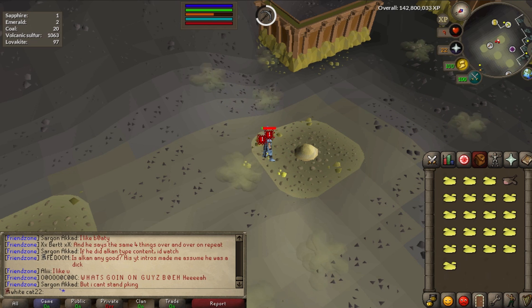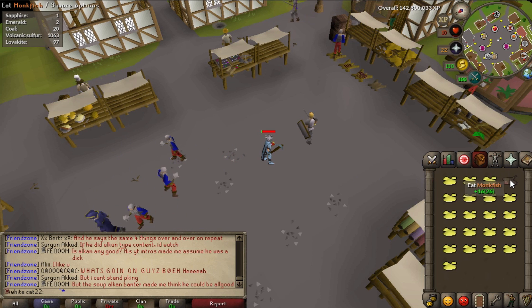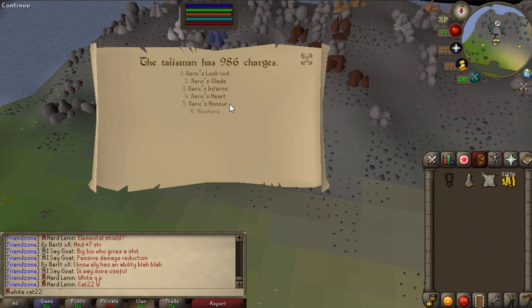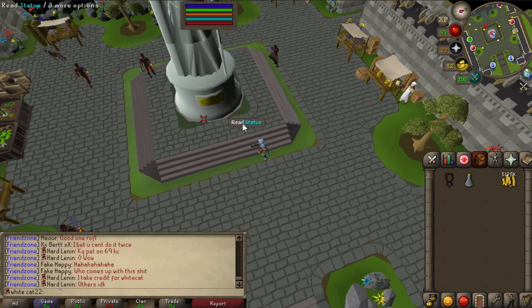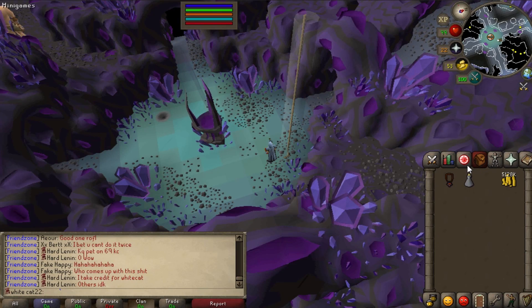Good thing I had the ring of life on, otherwise I would be dead. How bad would it be to die from a rock? All I need to do now is talk to this guy and I will have 100% favor in all houses. What this will do - if I rub this talisman I'll be able to teleport to the Heart. You must complete the Architectural Alliance before you can go there. That means on any spellbook - ancients, lunars, whatever - I can still teleport. So if I'm just chilling in Lumbridge, I can teleport right there near the statue and go down. Very nice, finally.